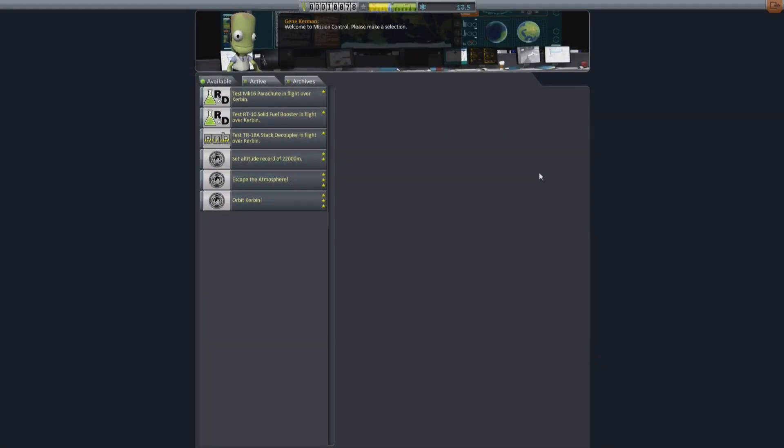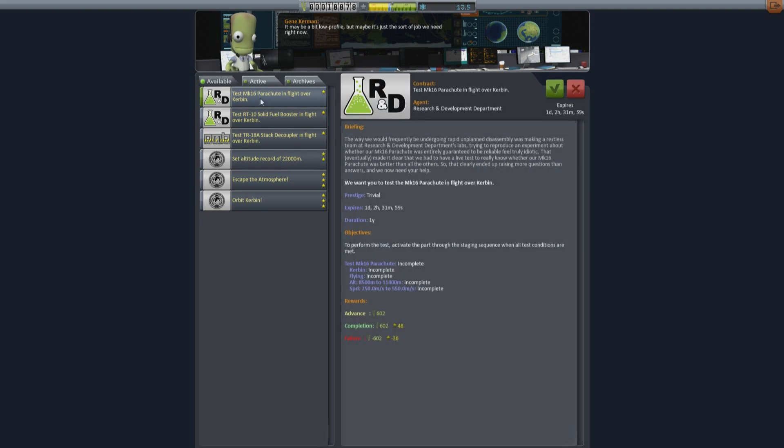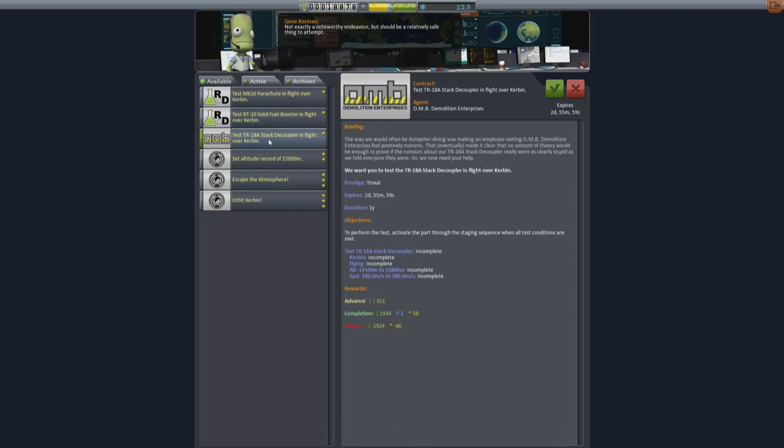Back at Mission Control we have more contracts available, and now we're getting them from other groups such as the R&D department who want us to test things while in flight — they want us to test the RT-10 solid rocket booster. Someone called Demolition Enterprises wants a test of their experimental TR-18 stack decoupler. This is most interesting because I haven't actually unlocked that part in the science tree. They will give us a limited number of parts to test, but we don't need to unlock it to test it. We do however need to match the correct altitude and velocity before we perform the test by decoupling at that altitude.